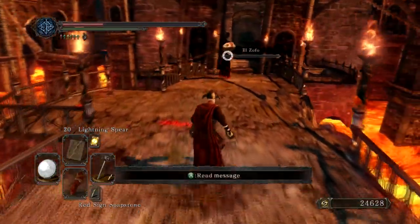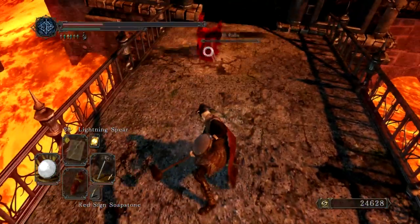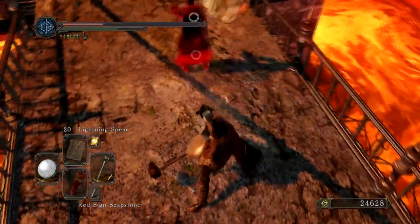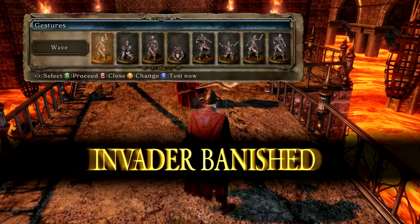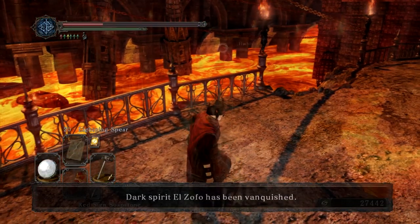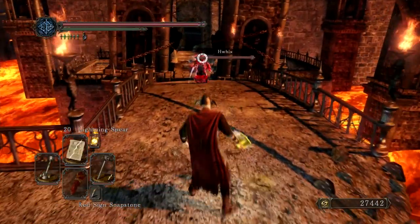Other than all those rolls, there's not really that much to this hammer. You get this hammer from Maughlin in Lost Bastille — in the place where you find him, he's sitting on the chest that contains this hammer.